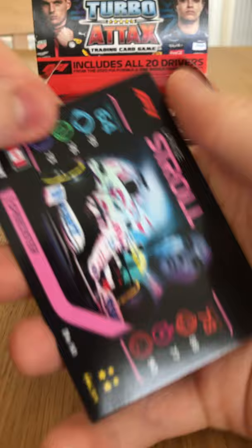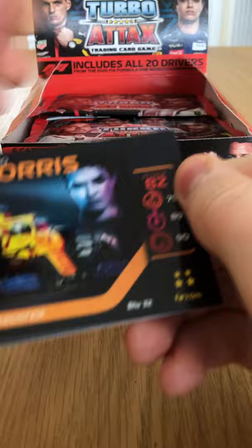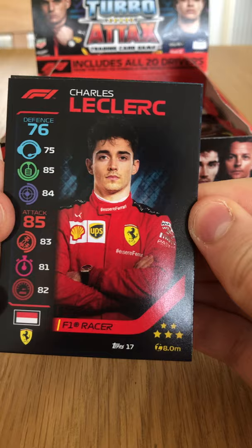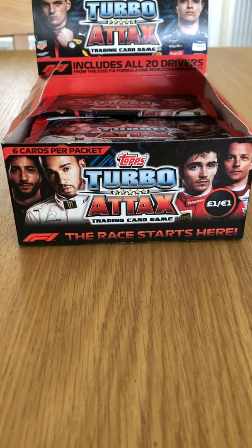Let's get straight into the first of 36. We have the Rain Master, Lance Stroll Speedster — very cool, a few sideways cards in this collection. Our first F1 team card with Pierre Gasly and Daniel Kvyat for Alpha Tauri. Then Lando Norris Speedster, that's pretty cool. We have Charles Leclerc's base card, number 17. And we have our first holographic in Daniel Ricciardo — the Honey Badger — from the Superstars subset.